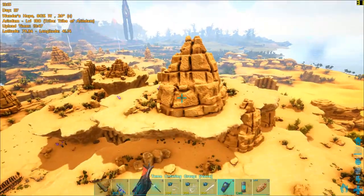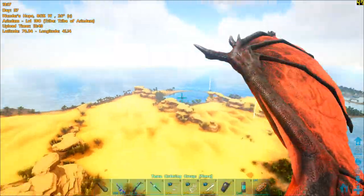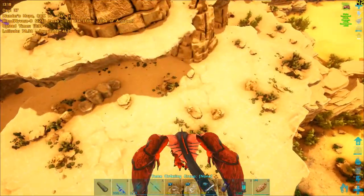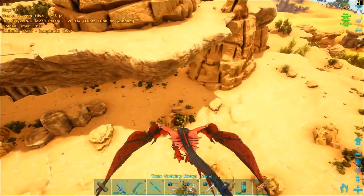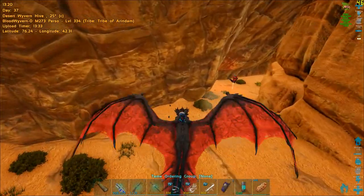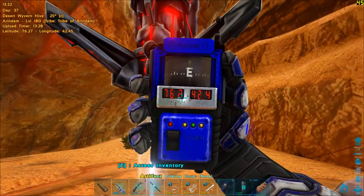Let me give you a better visual representation of where we are. There is the White Shoals, and here is the entrance to the desert biome. Our artifact is situated in this gully — and there's our artifact. The coordinates of the artifact are shown here.